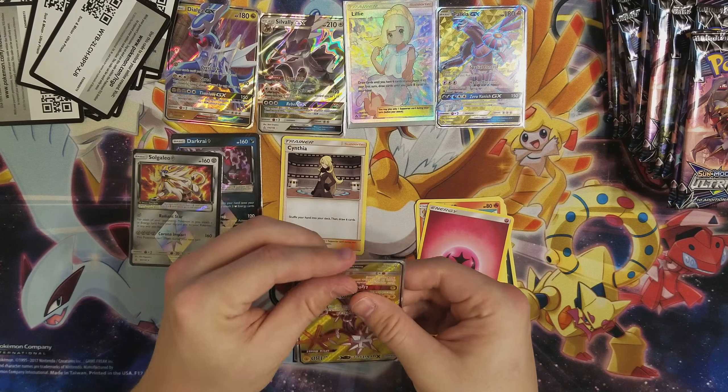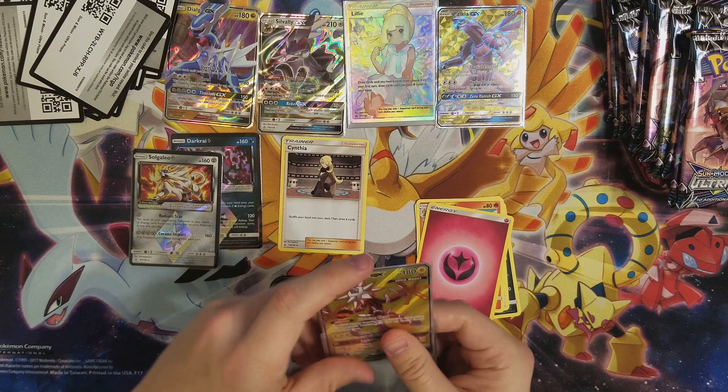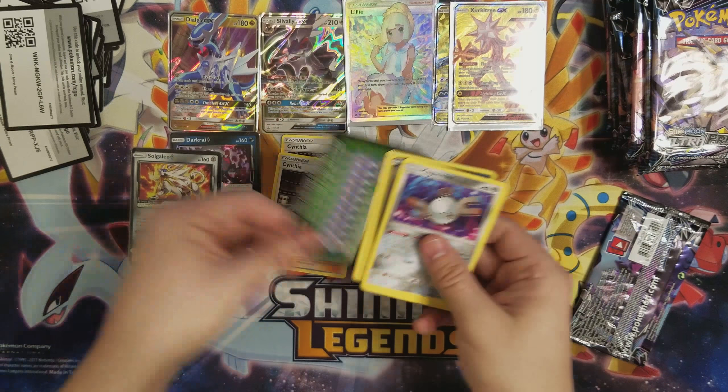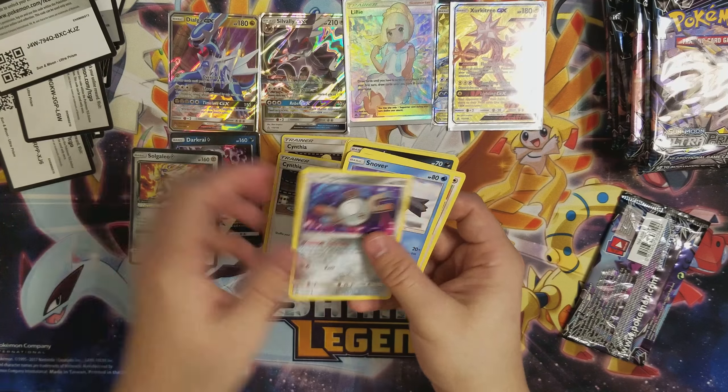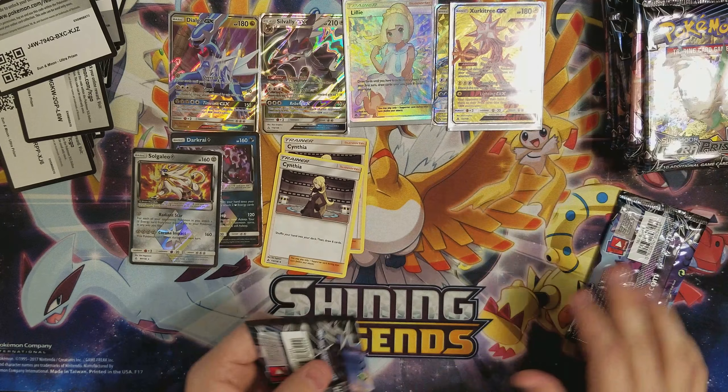So we got three full arts so far — it's not bad for this box already. We have pretty much another half to go through. I really need a trash can. Hopefully we can get more hits. Heatran, there's a Cynthia. Full Art Cynthia would be absolutely amazing. Green code — no. I do like the surprises of not seeing the code.